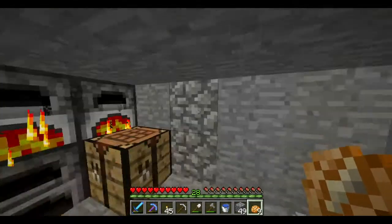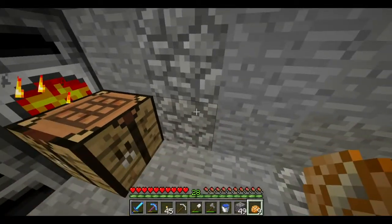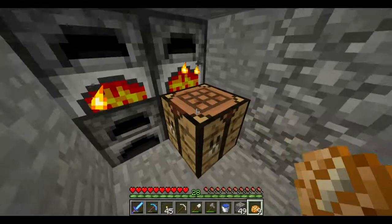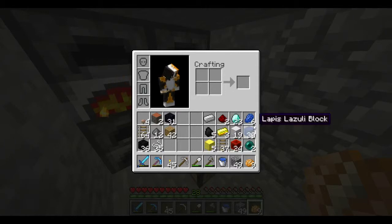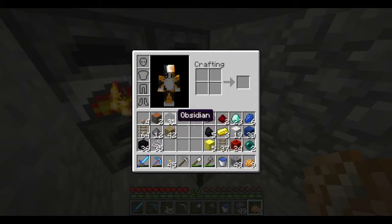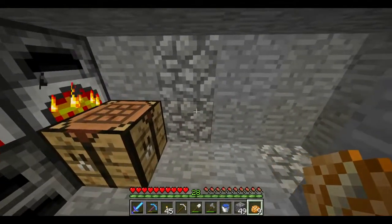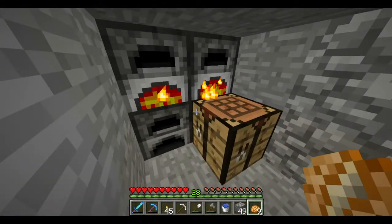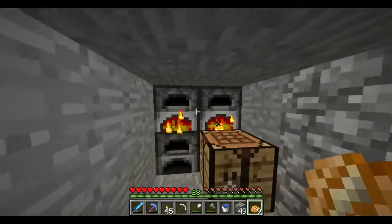Hey guys, so I'm back and I'm still in this cave system slash ravine slash now a different part of an abandoned mineshaft. I have just got the most ridiculous amount of materials: 19 blocks of iron, a stack cooking, five gold blocks cooking, 30 lapis blocks, 24 redstone, 23 diamonds, 36 blocks of coal, obsidian, and a stack and a half of railroad tracks. By the way, you should pick up rails in a mineshaft because it saves an awful lot of resources — I actually haven't had to make tracks other than powered rails this entire series.